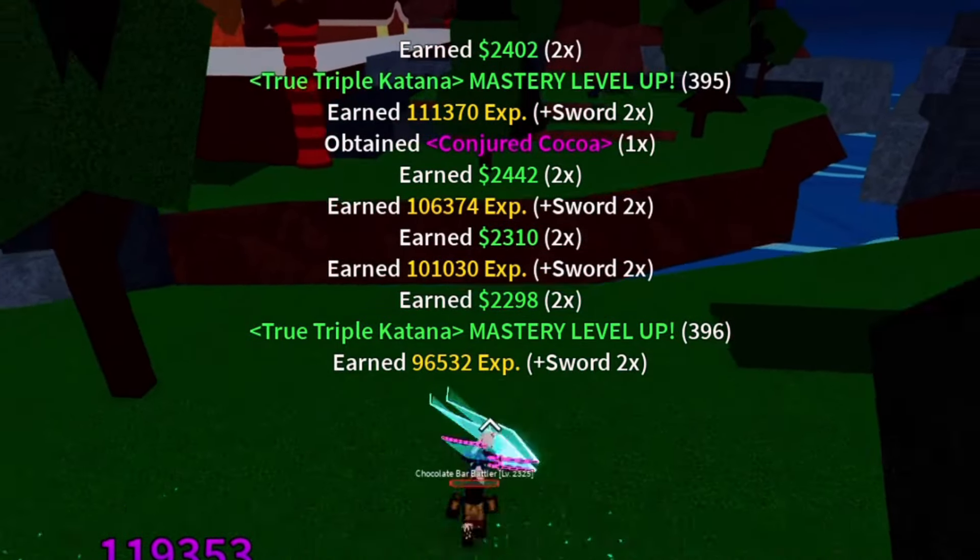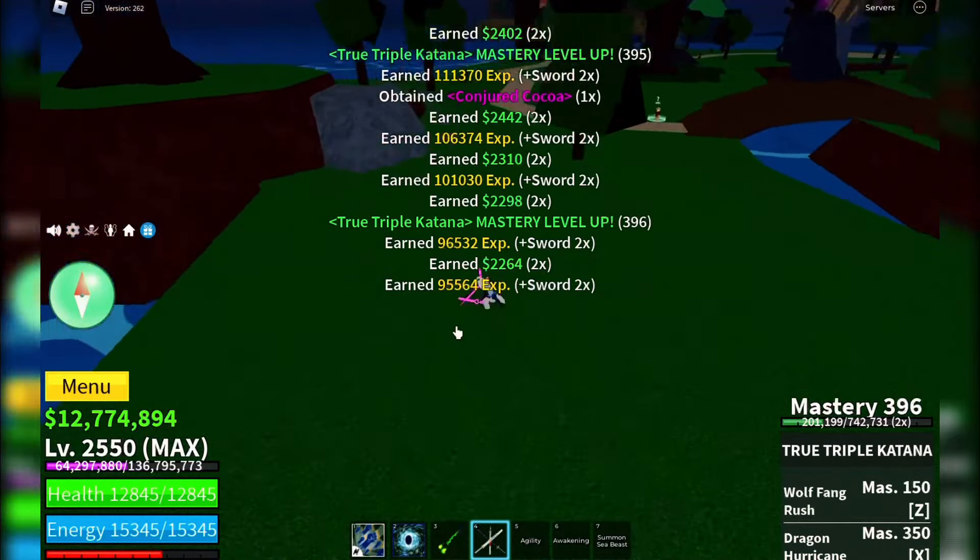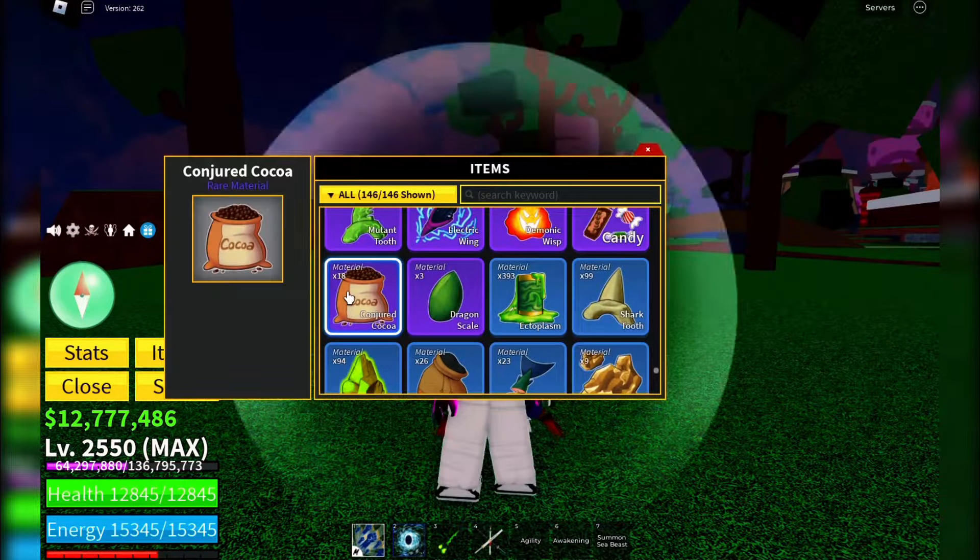And there you have it folks. Keep grinding those enemies on Chocolate Island, and soon enough, you'll get your hands on that coveted conjured cocoa.